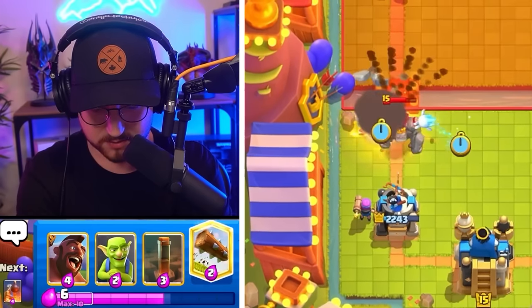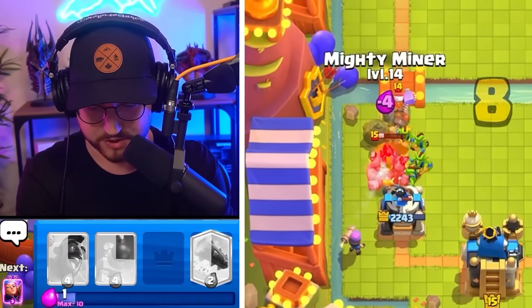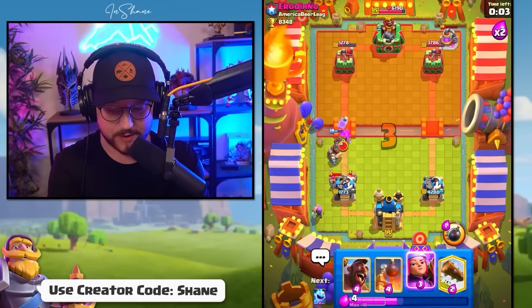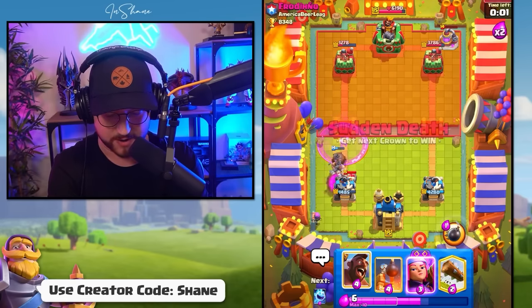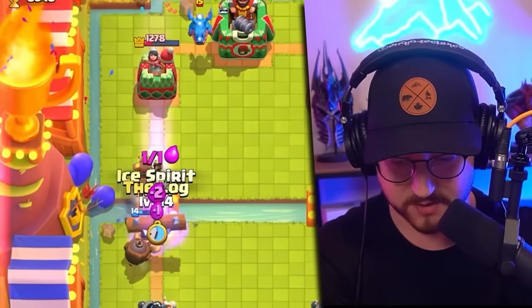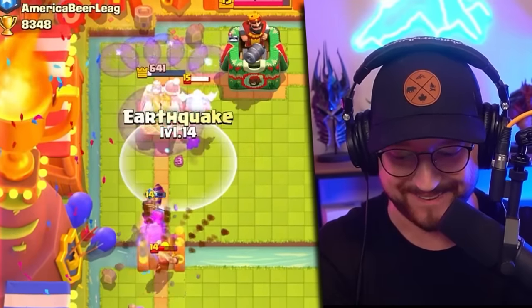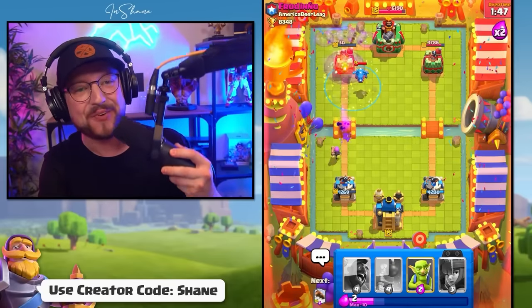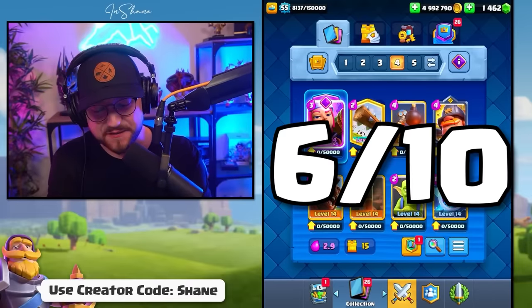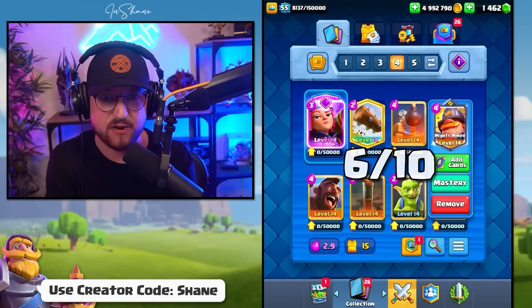We can go Goblins for the Golem, Earthquake down the Pump, and Mighty Miner for the Lumberjack. We defend that. We can go in with a Hog Rider and a Firecracker for a solid push. He misses the Nado. And now all we need is one Earthquake for the win. I'm going to rank it a solid 6 out of 10. It is very effective, but can be tricky on defense with only the Bomb Tower and the Mighty Miner, especially against Air Decks.